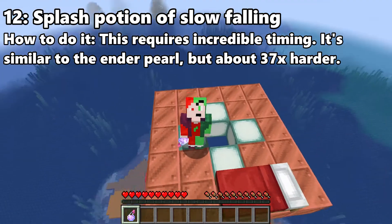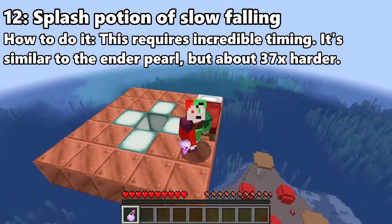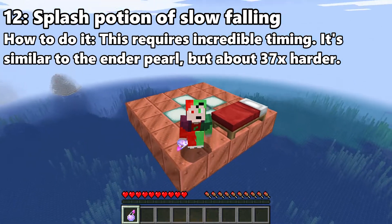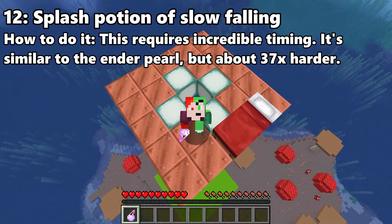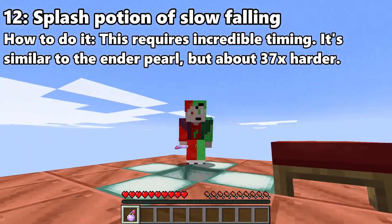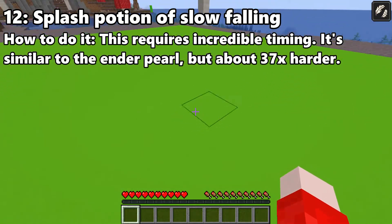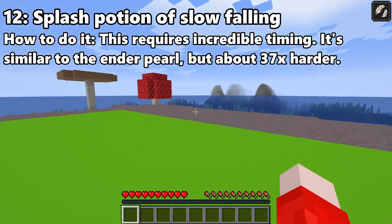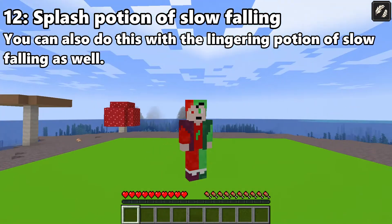I don't know why you would ever have a splash potion of slow falling because a regular one is just easy — you can just chug it on your way down. But yeah, this one you have to actually time, and it's pretty difficult. If you throw it too early, you'll hit the ground before it can reach you, and if you throw it too late, well, you're dead. So it's not as easy as it looks. That is the splash potion of slow falling — I think this applies to the lingering potion as well, though I honestly don't get why you would have a splash potion of slow falling.